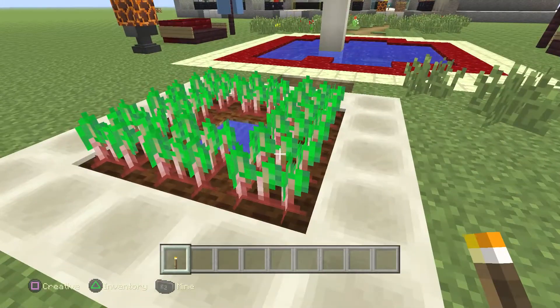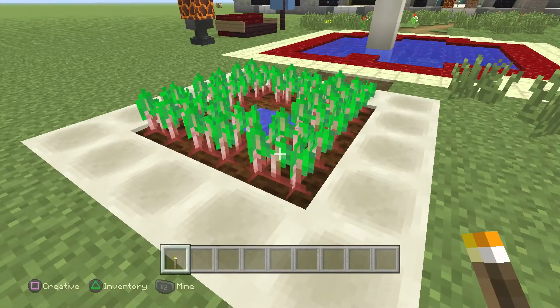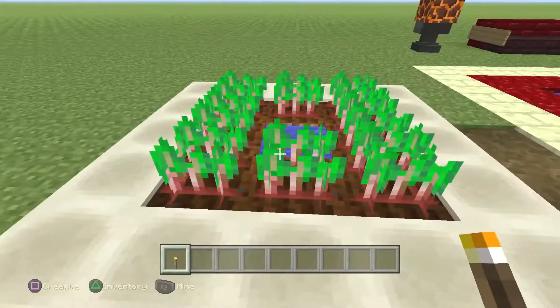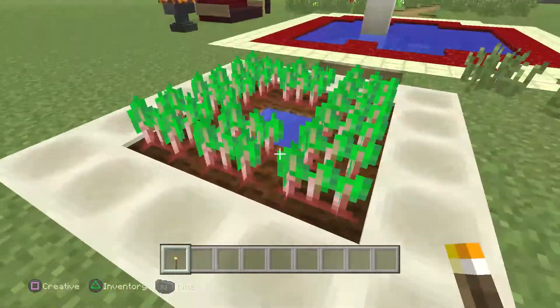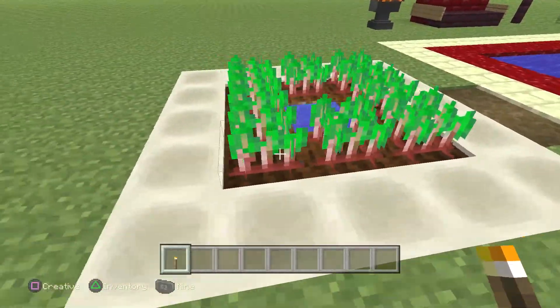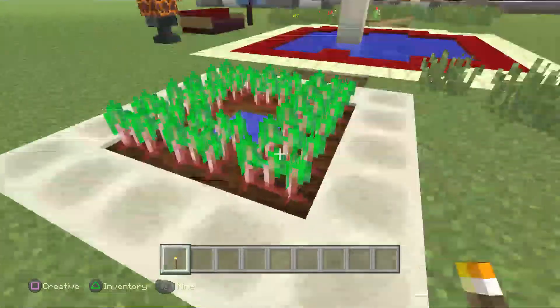Sometimes you just want to have a planter in your house but you don't want potatoes, or carrots, or wheat because the colors just don't go. You can be more feng shui in your build — more color conscious. Have the right colors that go with your palette for your home. I'm really excited to start using that. I've been running around all day finding places to accentuate my homes with beets.